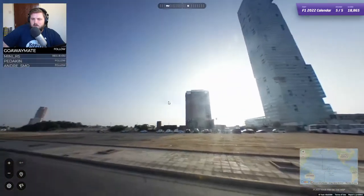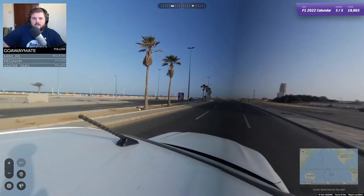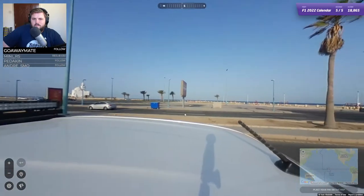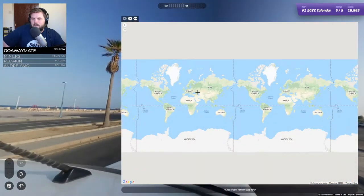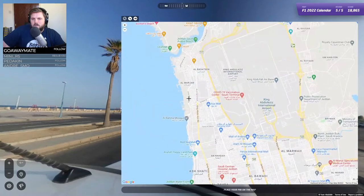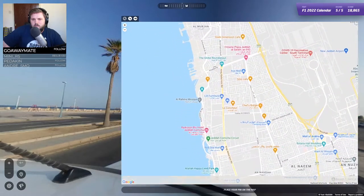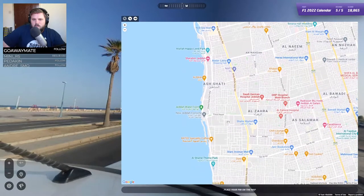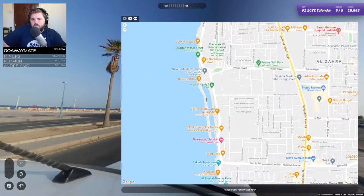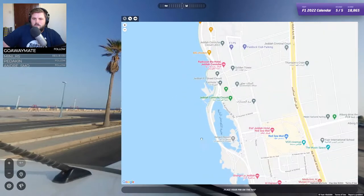I can only assume, because this doesn't look like an F1 track - this is Saudi Arabia, because they obviously didn't really start building this until very recently. I know it is basically riverside but I thought it was more built up. But most of them have been like actually on the tracks so I've got to assume that we're in Jeddah. Is this going to be marked somewhere? Literally just along the waterfront. Jeddah Corniche Circuit - hello!